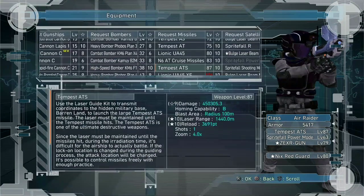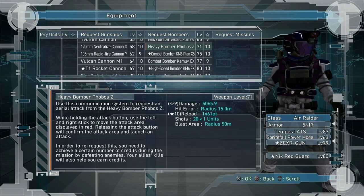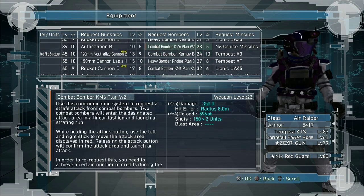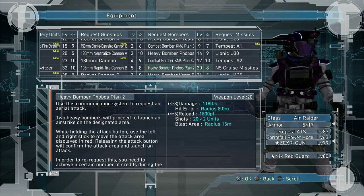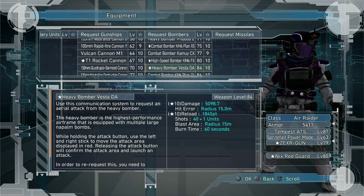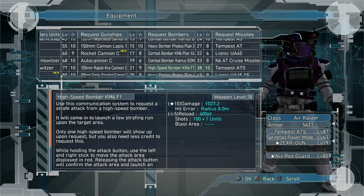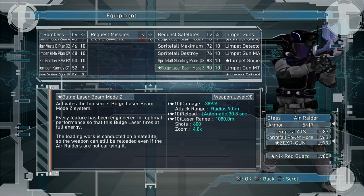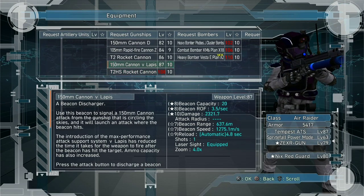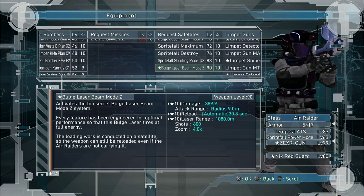For Air Raider in the sniper role, I'd recommend taking the Phobos — any Phobos that has a multi-line, so Phobos 88, Phobos 43, Phobos 27, and Phobos 20 as well. You want one that does multi-line, not straight lines, although you can get away with it if you have to. For your next weapon I'd recommend a Sprite Fall — very good for bosses and pillars. Also I'd recommend taking either a 105 or a Vulcan Cannon so you can set them, change to another weapon, and fight. You could also switch it out for a Bulge Laser.